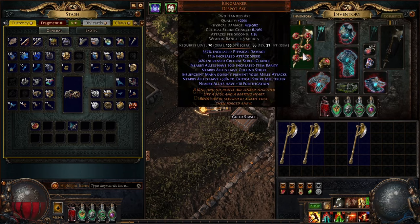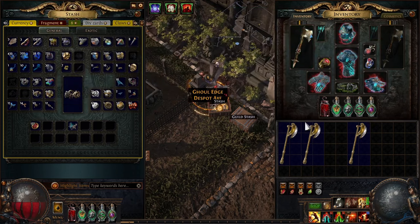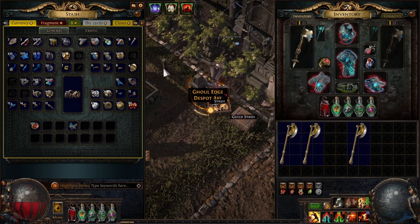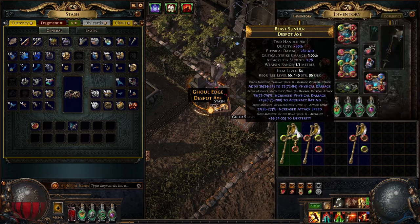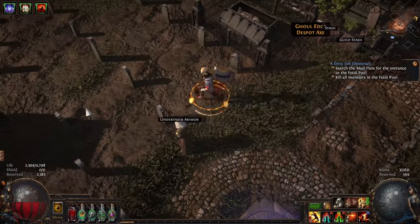Thanks for watching — it was successful. I'll tempering orb it and then put on the sockets. I'll be leap-slamming in no time. Really very happy. These other ones are going to be sick axes as well once I'm done with them — I'll have to farm up some new veiled orbs, but these are both going to be around 1000 DPS too.